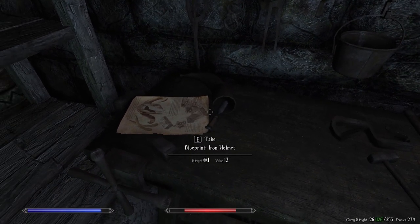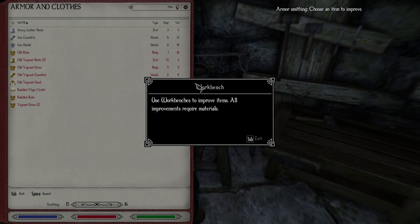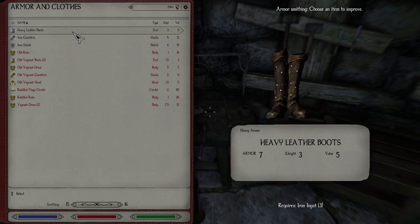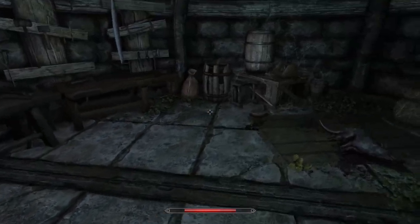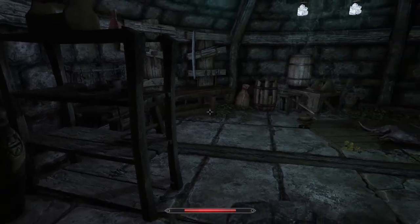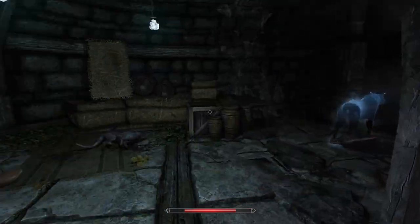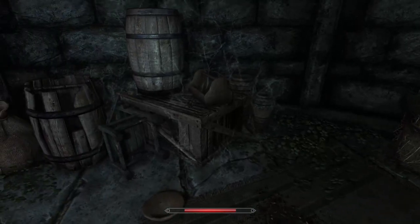A blueprint for an iron sword, an iron ingot. Blueprint for a helm. I can use these workbenches to improve items, but I cannot improve any of this — I lack the skill to do so. Is there a whetstone I could use to sharpen my sword? Ambrosia. Lube oil — we'll take it. A couple of people sniggering but we'll take it. 25 for a toolbox — I'll have that. Might come in handy, you never know.